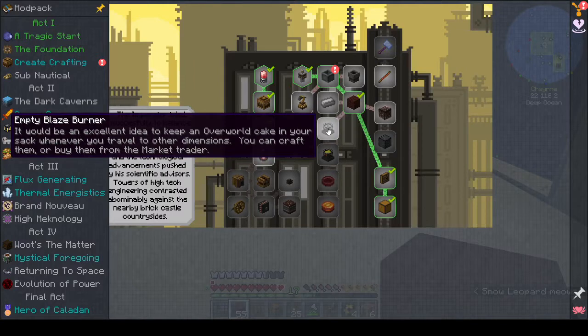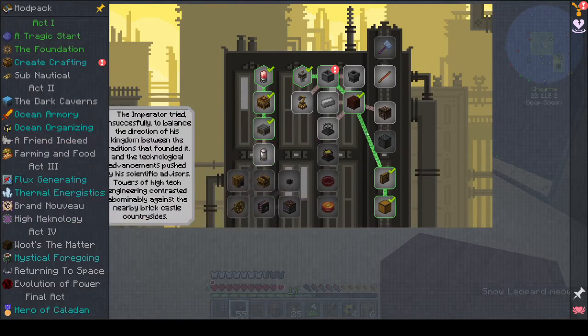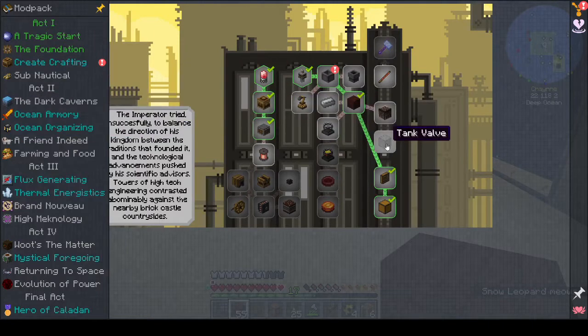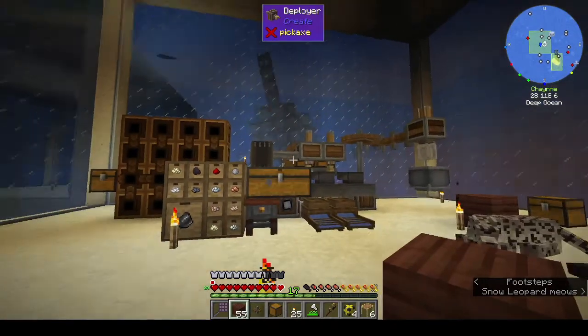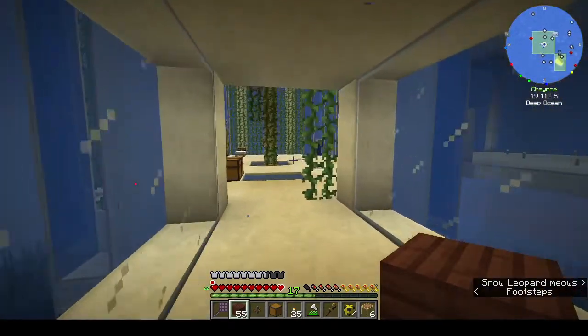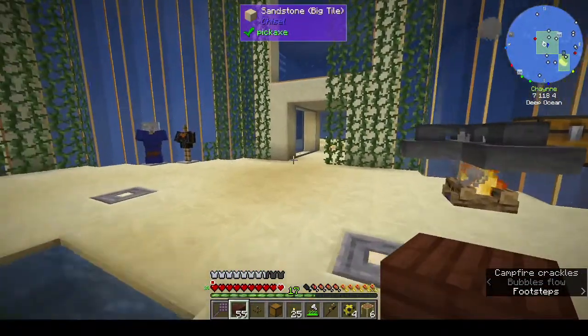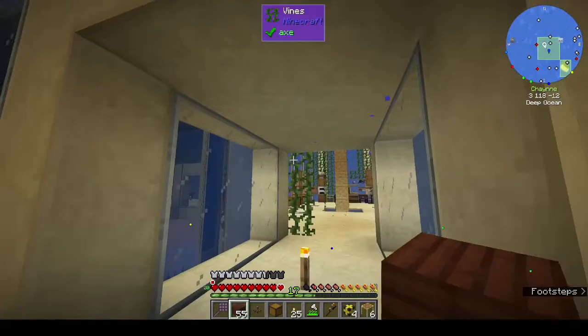Blaze burners — we don't have access to the End yet. Hammers — not going there yet. Next episode we will be getting more power. I've got to think about whether we're going to have a storage room — what's the point when we're going to get into Applied Logistics? I've got to think about how I want things.